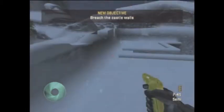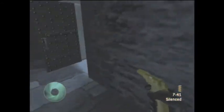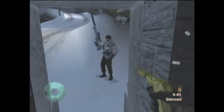The third way that you can get into the castle is much harder than the first two ways. Like the first way, go down the stairs where you will find the trail that goes up to the castle door. Instead of going up to the castle door, go up to the bridge. When you get to the bridge, take a left.